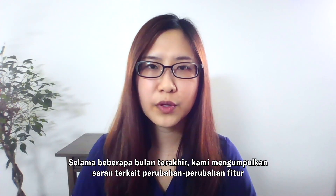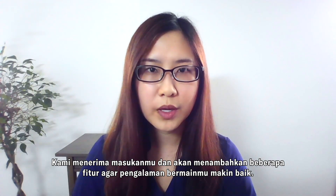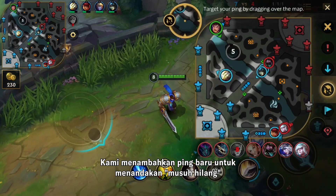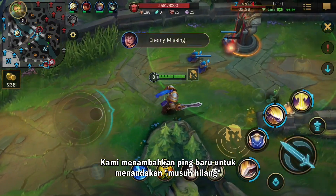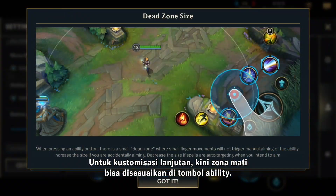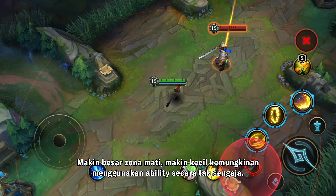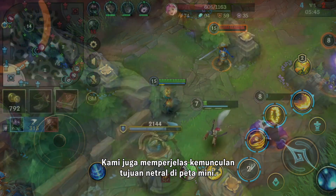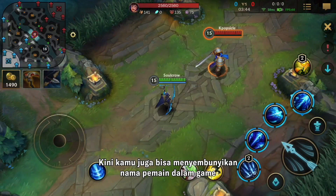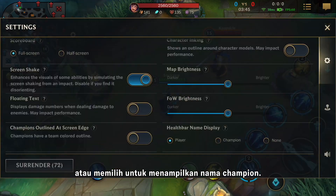Over the past few months, we've been gathering your feedback about quality-of-life features you want to see in the game. We've heard you, and we're adding some features to make your experience better. We're adding new pings to give you a way to say "Enemy missing" and "Enemy has vision here." For advanced customization, you can now tune the dead zones on your ability buttons — the bigger the dead zone, the harder it is to accidentally aim when tapping abilities. We've added more clarity around when neutral objectives spawn on the minimap, and you can now optionally hide player names in-game or choose to display champion names instead.